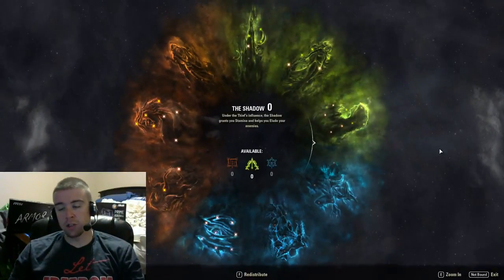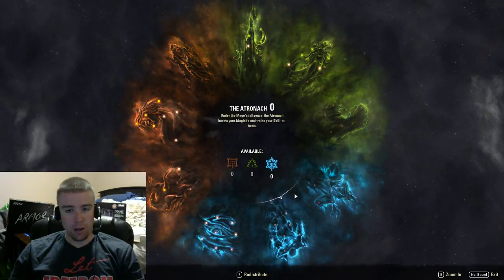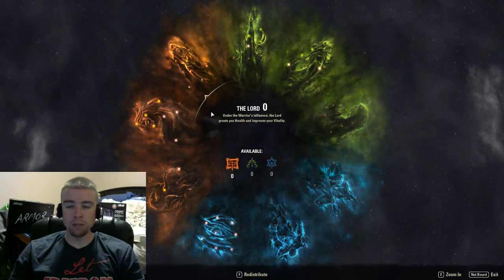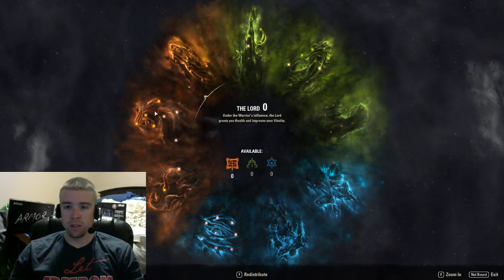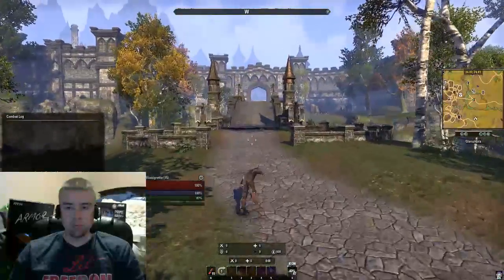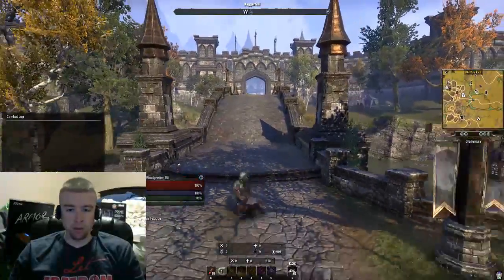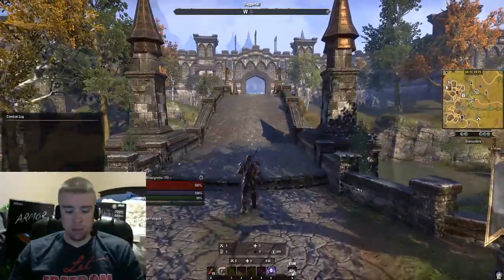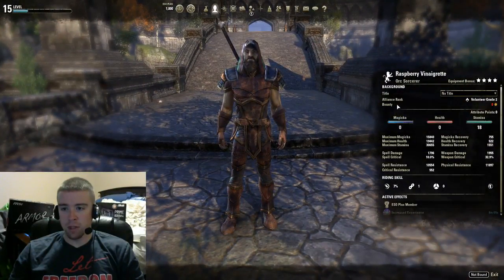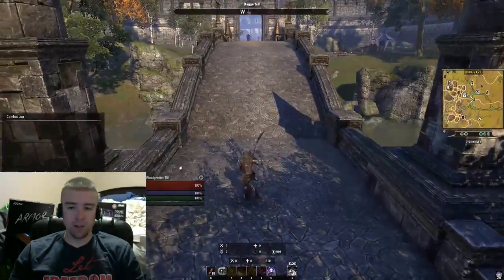Also, if this is not your very first character and you have champion points, make sure you allocate your champion points. Even though you're not level 50, you can still allocate champion points you've already received from other characters. I have 600 in right now, so I'm an overpowered level 15. New people aren't going to have that advantage, but I definitely recommend it — it helps you. Look at my stam recovery: I'm at 1551. Not everybody's going to have that at level 15.